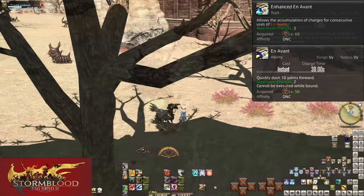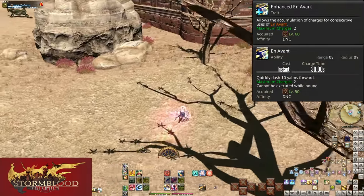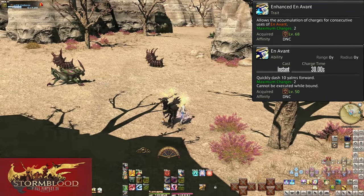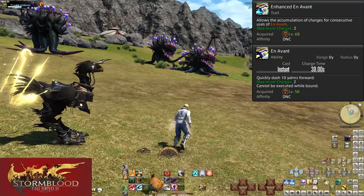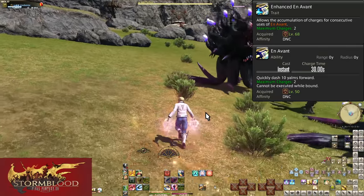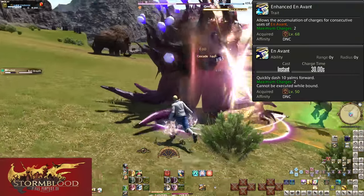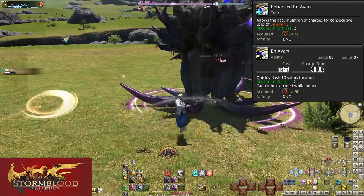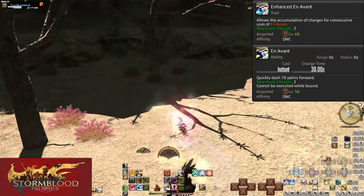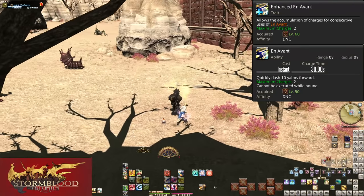At level 68, Enhanced En Avant turns En Avant into a skill with charges. The moment you spend a charge, it begins to recharge even with one stored — giving you a 60-second cooldown for both charges but the ability to store them for when needed. So if you need back-to-back dashes for dodging or speed, you can save them up, or spread them out as needed.